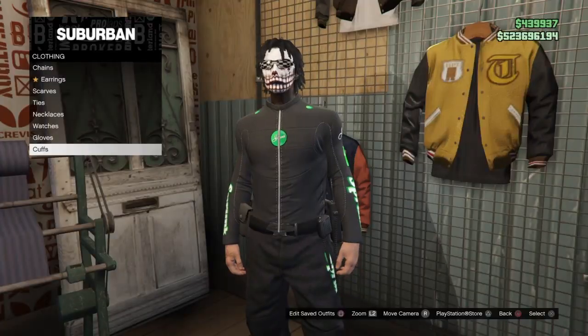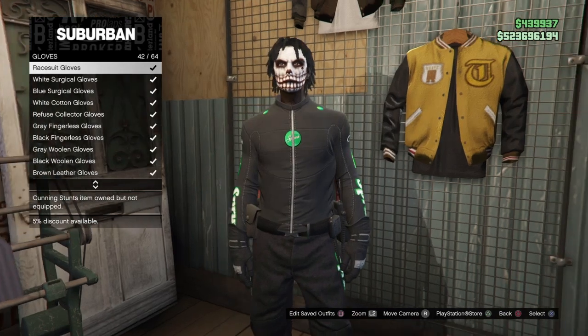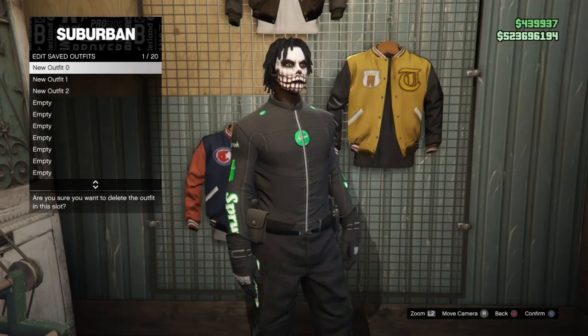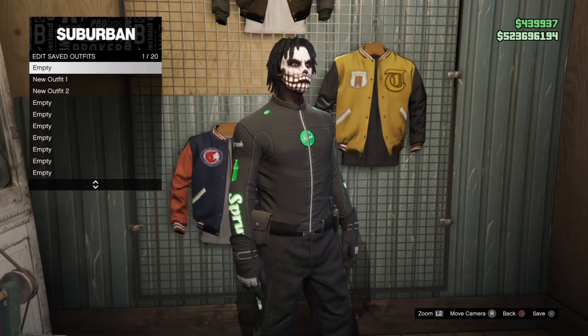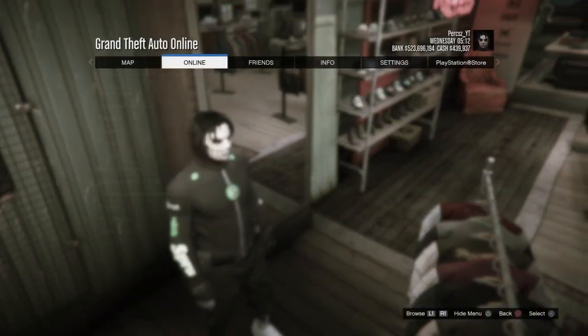Once you load back in, you should see you have the outfit. If a car spawns next to you, go ahead and take that car. Make your way over to the Suburban clothes store nearby. Once you're at the clothes store, go to the accessory section, go down to gloves, and find where it says race gloves - you should see you have the black racing gloves. Select that, then go ahead and delete new outfit zero.